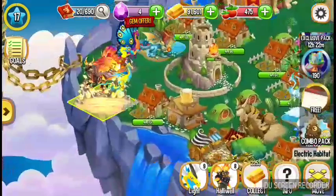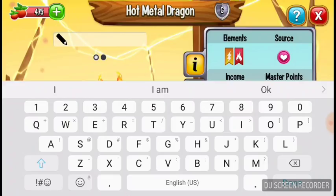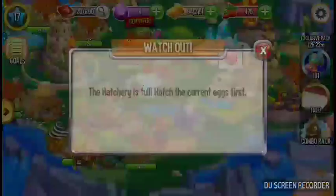You can give your dragons nicknames — like 'Fire' for example. You can also sell your dragons for a couple of gems. The ones that go for a lot are the ones that you get in tournaments.